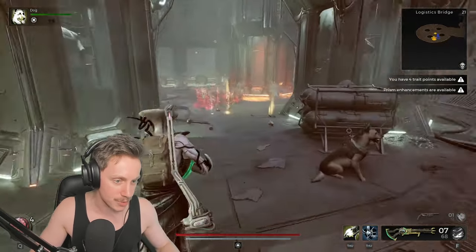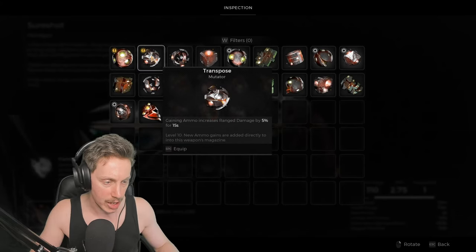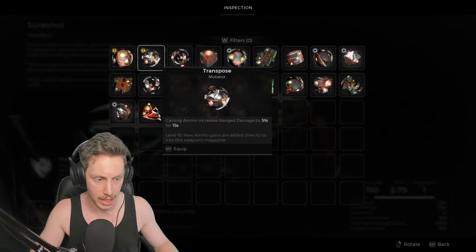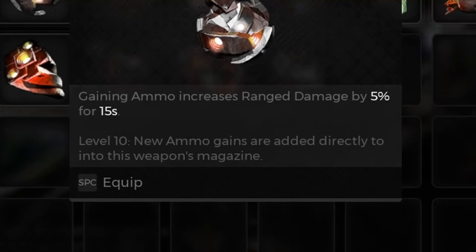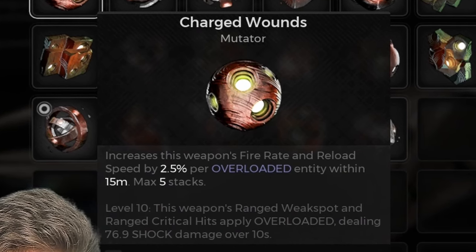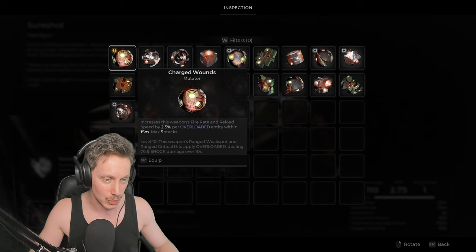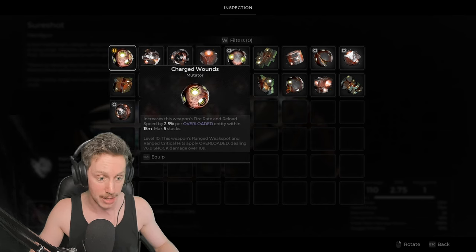We got Transpose: gaining ammo increases ranged damage by 5% for 15 seconds. That's absolute garbage. Oh, at level 10 though — new ammo gains are added directly into this weapon's magazine. That'd be really handy for the sandblaster, I think. And we also got Charged Wounds: increases this weapon's fire rate and reload speed by 2.5% per overloaded entity within 50 meters. At level 10, this weapon's ranged weak spot and critical hits apply Overloaded, dealing 80 shock damage over 10 seconds. That's actually potent as hell.